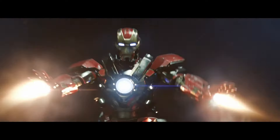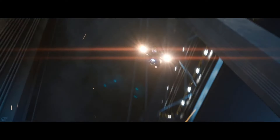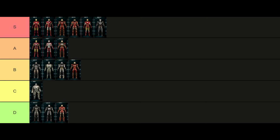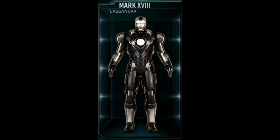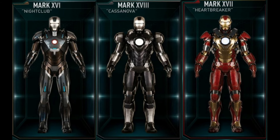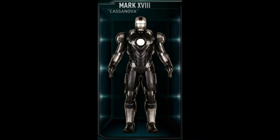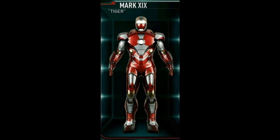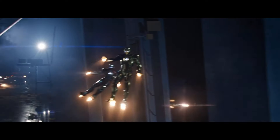The Mark 17, codename Heartbreaker, is arguably the face of the Iron Legion — it's built like a tank and its oversized chest RT is really cool, so this one goes in A tier. The Mark 18, called Casanova, is a blend of the Mark 16 and 17 — retaining the bulkier tank build from Heartbreaker but adding the stealth technology from the Mark 16. It's a cool concept but wasted on an ugly design, so I'm putting it in C tier.